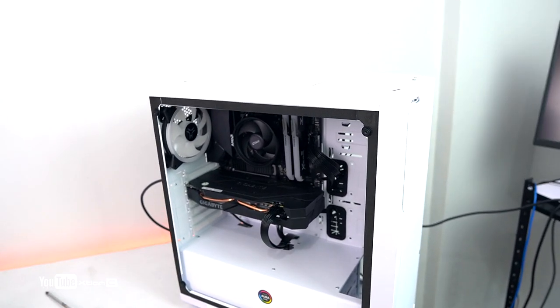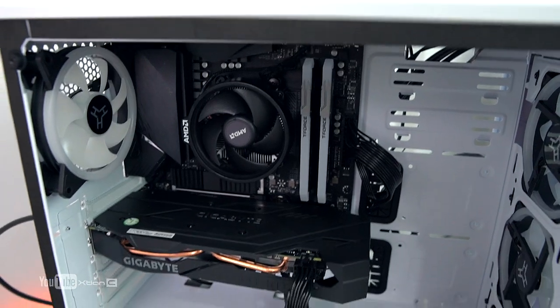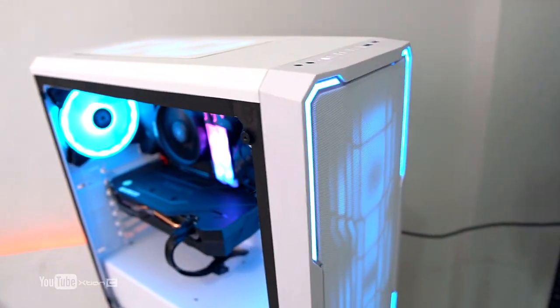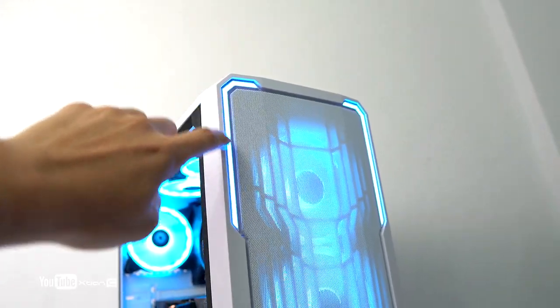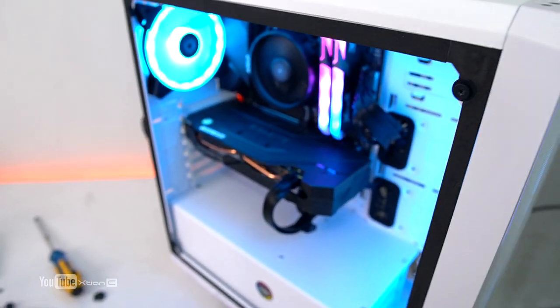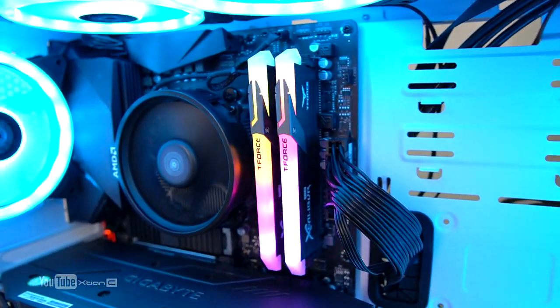Done with the PC build! Check it out — the Enzo Mesh looks great in white. Let's boot it up. There's no debug LED on the motherboard. I connected it to a monitor to test. Let's try booting this up to make sure the system is working. The RGB lights look amazing — check those lights! The side lighting is beautiful. It booted up. The T-Force Excalibur RAM looks really cool.